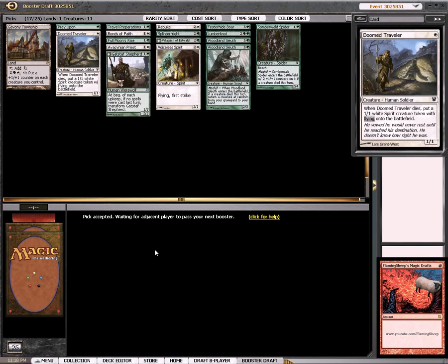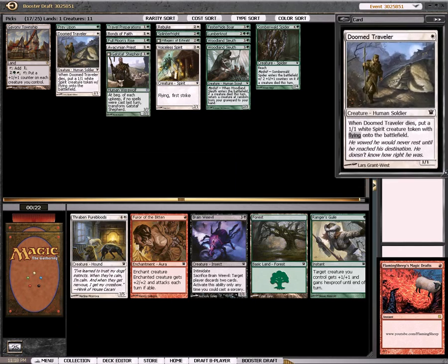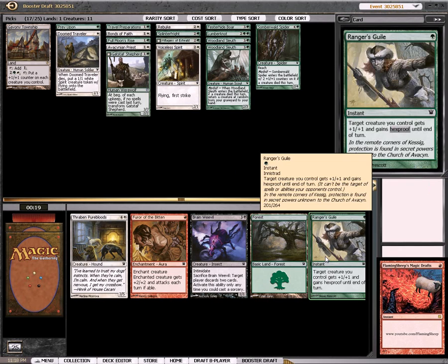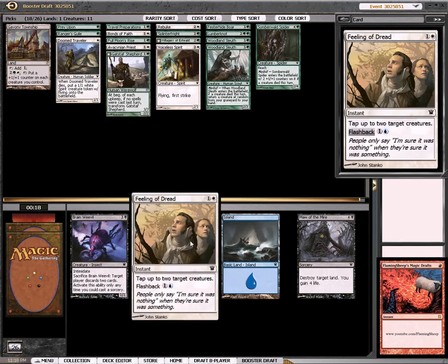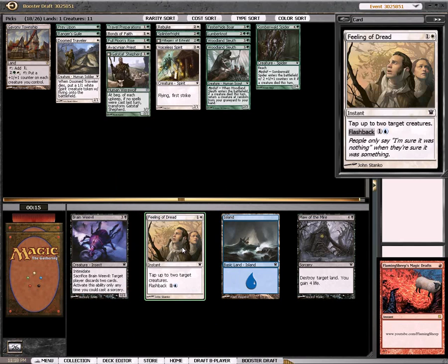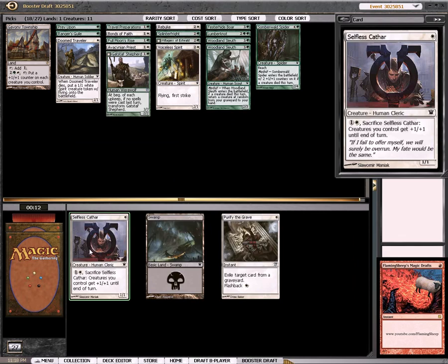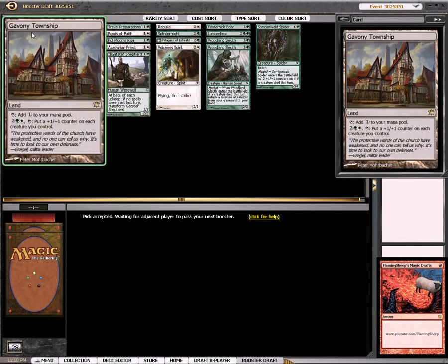The Doom Traveler is good. Vegas was okay — I found it was a bit underwhelming. Everyone hypes up Vegas to be this amazing crazy place, and it's less crazy than I thought it would be, which is surprising. I think I'll take the Ranger's Guile over the other cards — these are all pretty terrible, maybe the Feeling of Dread? Probably not. Oh, I got ruined by a Brain Weevil. I probably should have taken the land destruction black card, just to protect my Gavany here.